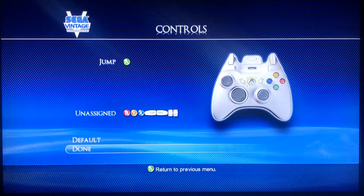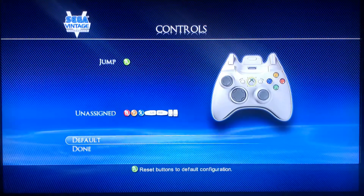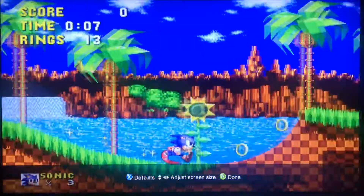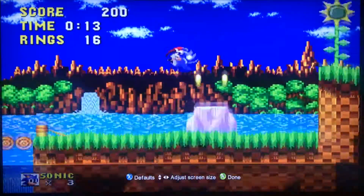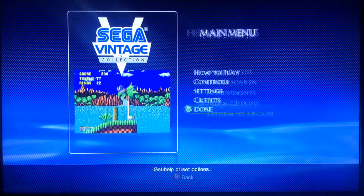There we go — it wouldn't let me hold up. You can actually set your buttons to be whatever button you like. In your settings you can have smooth wallpaper and screen size. This is default, but we're going to have it stretch out to fill up the whole screen. And there's credits — I don't know what that's for.